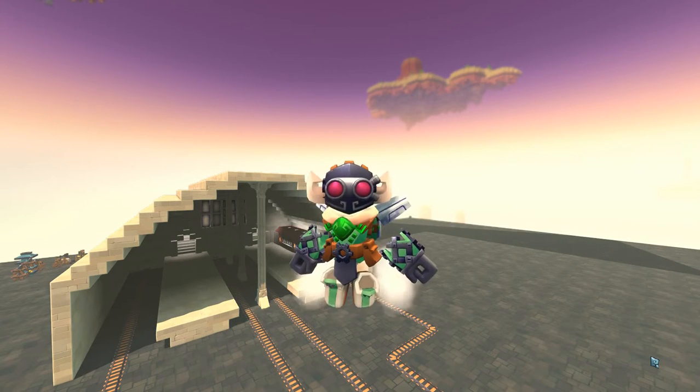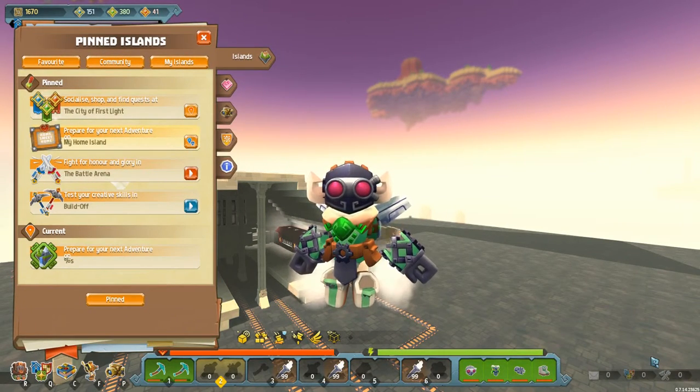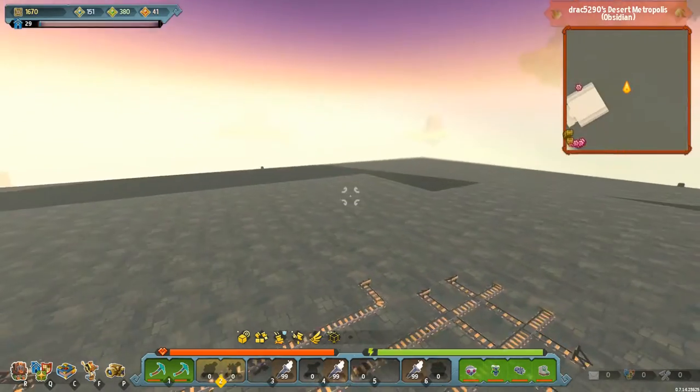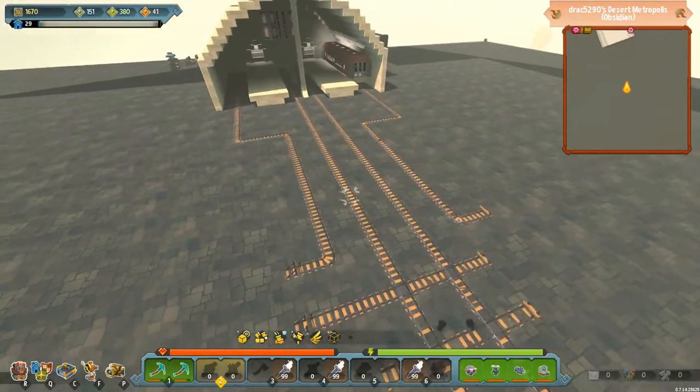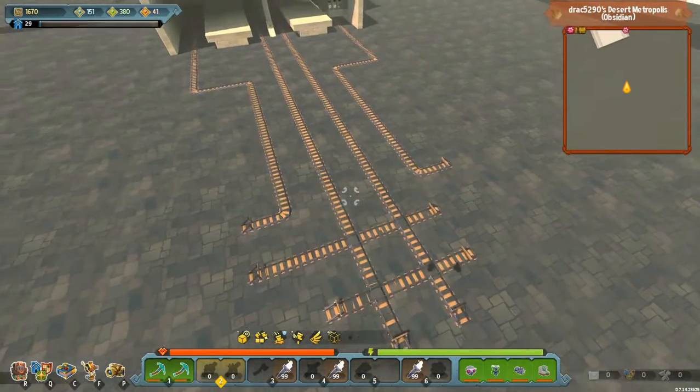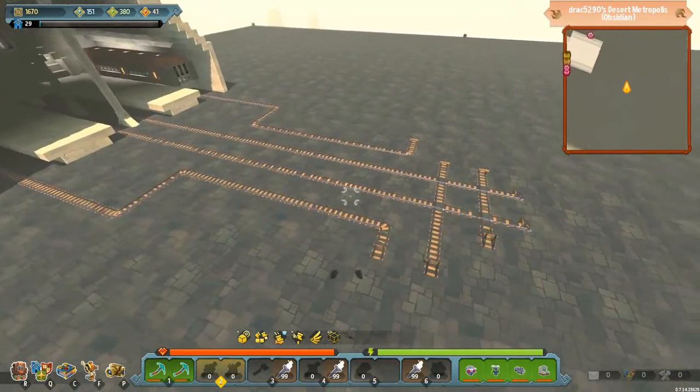Hello everybody and welcome back to Sky Saga Alpha 7. We are over here on the Metropolis Island and it is time for another build episode. The reason I've called it the Metropolis Island is because that is what it is right now. I actually went through between episodes and changed the name, and I've also done a little bit of other work here as you can see.